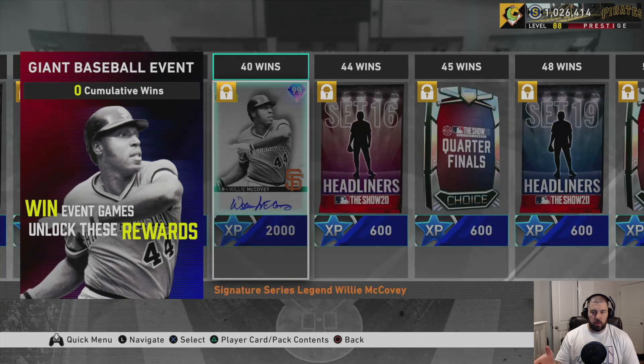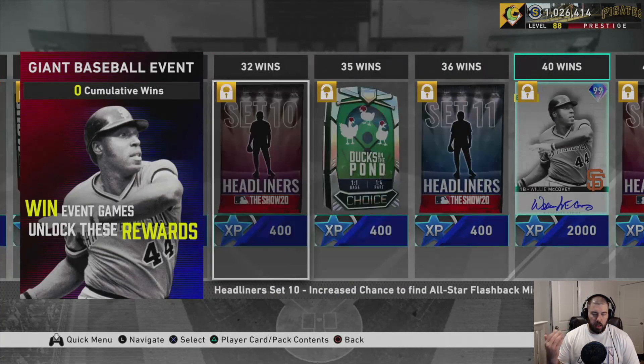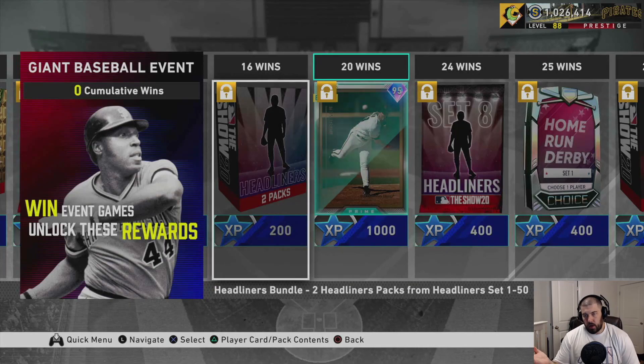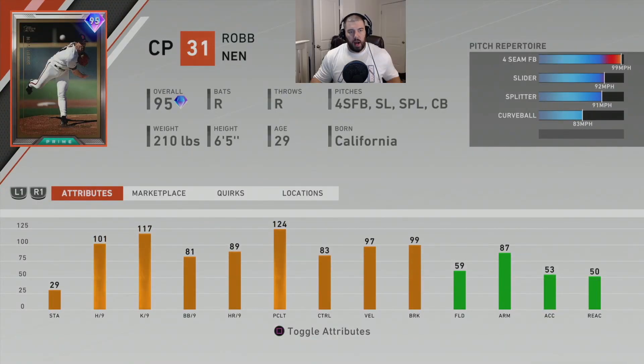I'm going to do two quick reviews — on Rob Nen and Willie McCovey — to let you guys know how good or not good they are. At 20 wins you can get this Prime Rob Nen. Let's pop in here and look at this card.